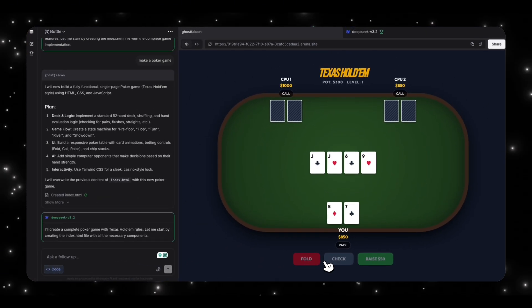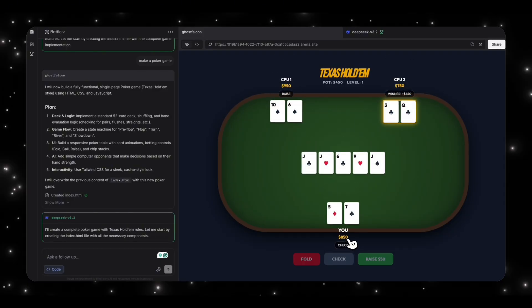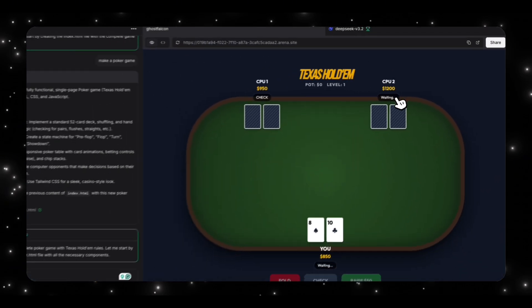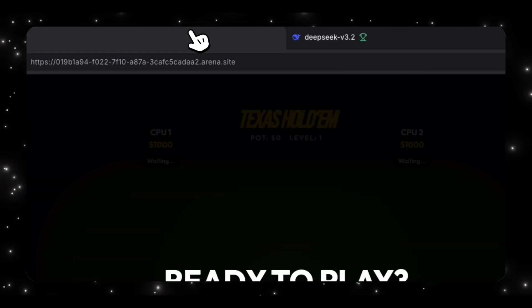The game seems to track money well across rounds — I had $850, this guy got $450, and next round the balances updated correctly. So the game is working pretty well. This is not bad for what I was able to create compared to DeepSeek version 3.2 where there's no preview at all. This example of asking the models to create a chess game really shows how good this new Ghost Falcon model could be.